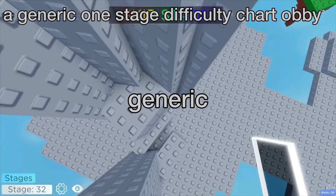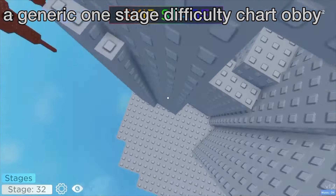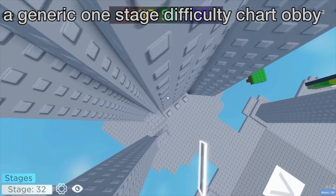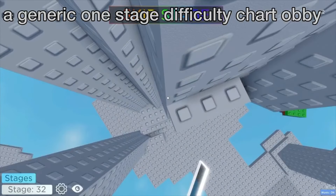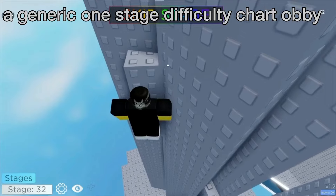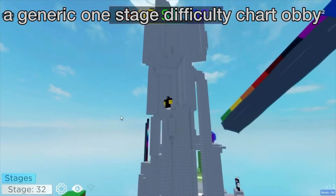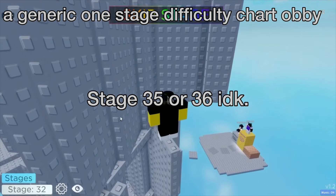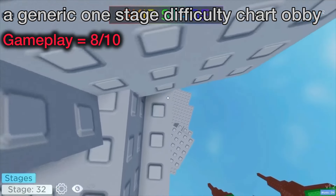But once you get to the later stages, it is much better. The stages also get longer at the later stages, which is a bonus. The gameplay is super varied — there are heaps of jumps that will keep you engaged for hours. The use of a unique style that no other difficulty chart obby uses further increases its gameplay score. This obby does not have any unique practice feature though. It is completed and goes up to very high difficulties. In total, a generic one-stage difficulty chart obby earns an 8 out of 10 in gameplay.